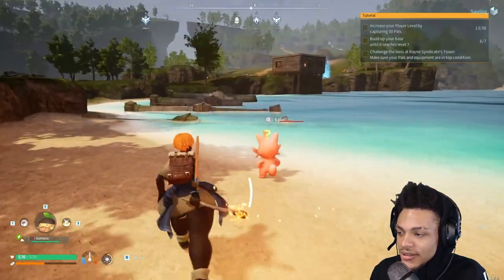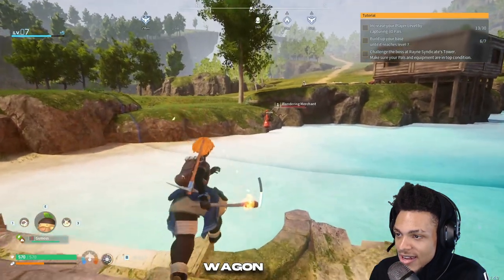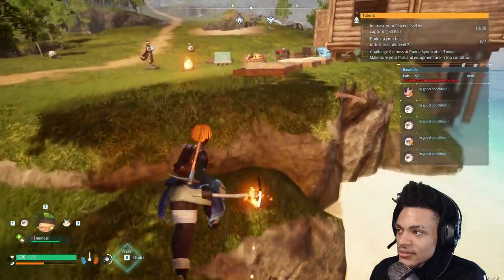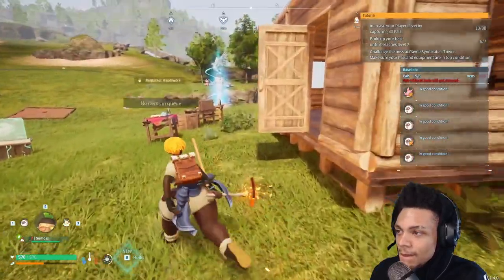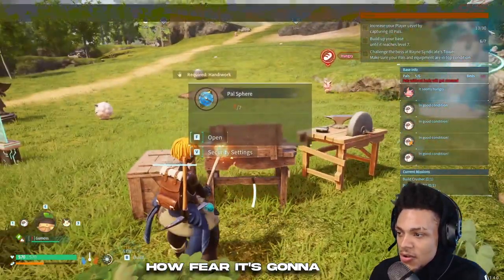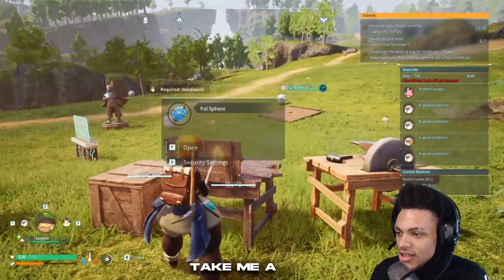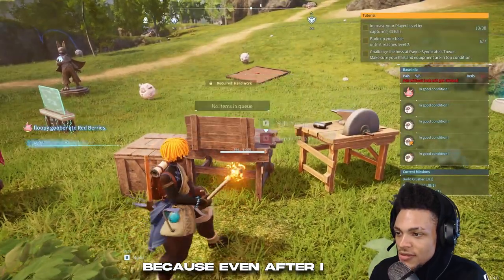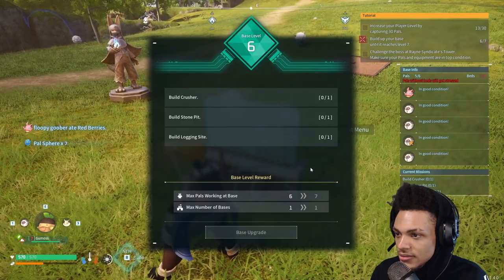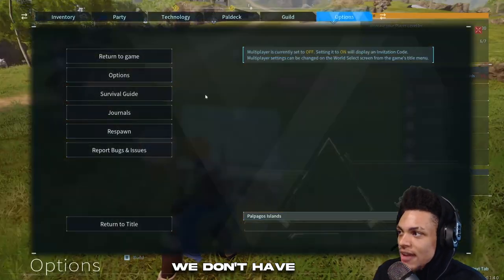I think I made my character too thick. I began distracting. Good God. I think we can kill people, but that would be dumb. So now that we're here — oh, he was building my Pokeballs. Pal spheres. It's gonna take me a very long time to stop saying Pokeballs. Build a Crusher, a stone pit, and a logging site. We don't have none of them.